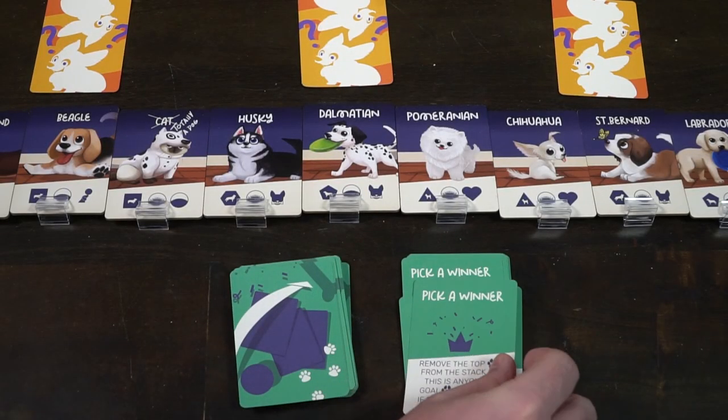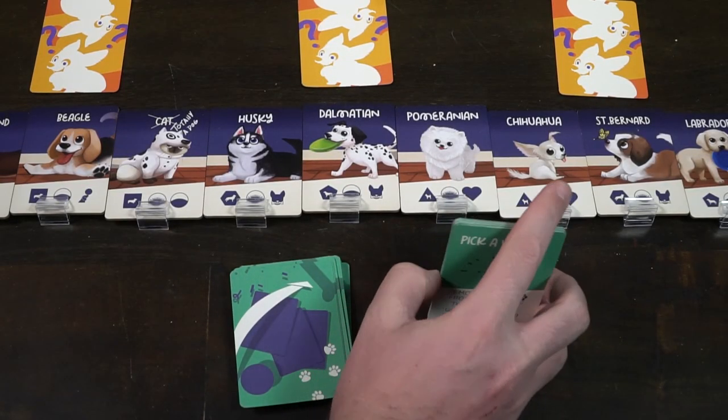Additionally, if Pick-A-Winner appears twice in a row before the deck is emptied, you reshuffle the deck if no one has won. The game continues until somebody's dog wins, is at the end of the pile, and gets that blue ribbon. Once that happens, the game is over and the player whose dog was picked wins Puppy Pile.